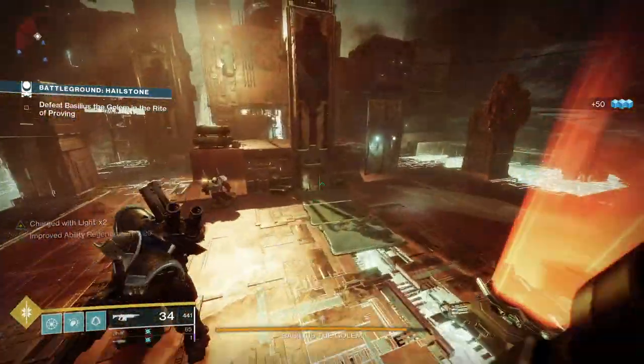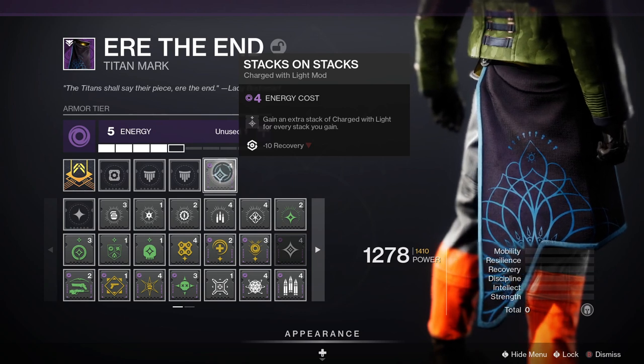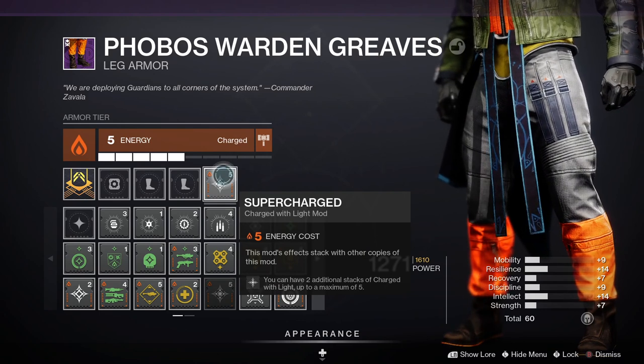Once you have charge with light mods, you want to add them to your armor. They can be placed on the mod socket to the right on your armor screen when you inspect the individual piece of armor. Each mod costs a certain amount of energy points to slot in, and you're going to need glimmer and legendary shards to add these mods.